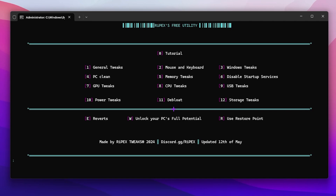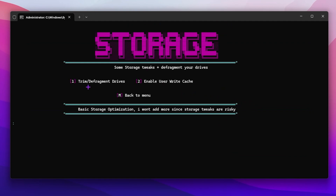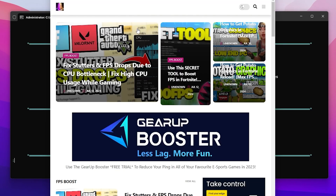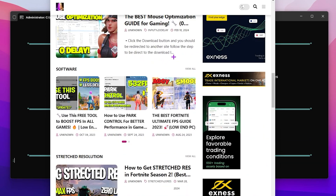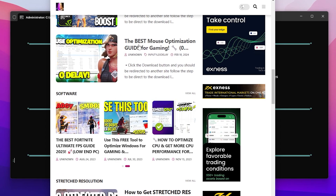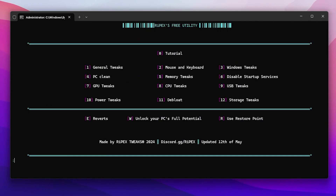In the next step you will find debloat settings to remove bloat applications from your PC, but we don't need to do it — skip step 11. Press 12 to trim and defragment your drives and enable user write cache — you can also skip this step. Press M and enter, then press W to unlock your PC's full potential. Here you can check all the posts and find the best settings for your PC, and also visit the YouTube channel for related videos.